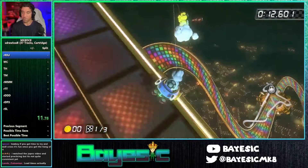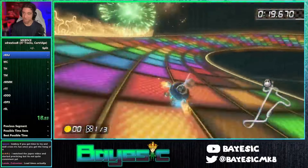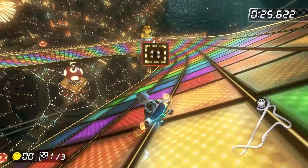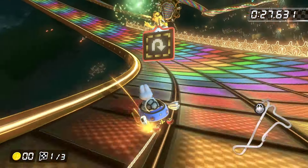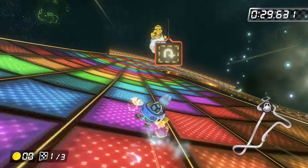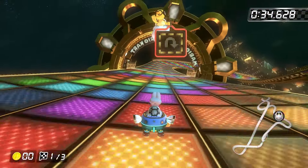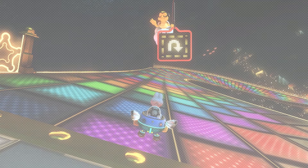Oh! Dude, first try. We're already off to a fantastic start here. One thing I didn't mention about the sectional tracks, by the way — if you'll recall, the rules state that we only need to go through one lap backwards. For sectional tracks like this, that means we just need to finish lap three, and now that we've done that, we've got a little bit of breathing room.